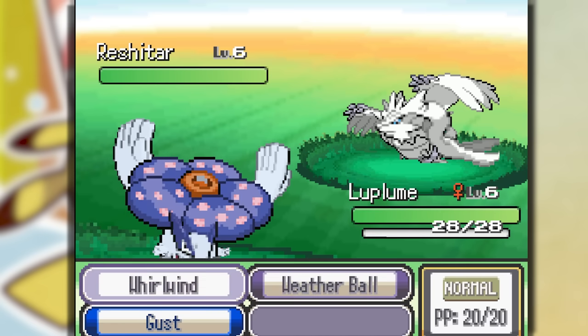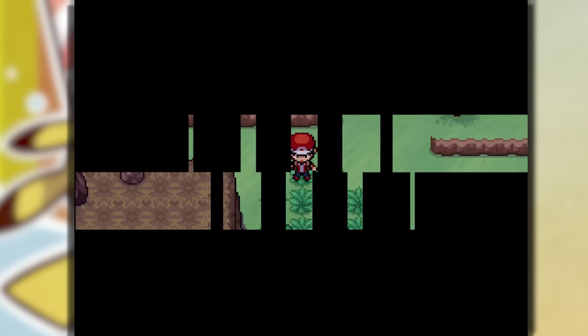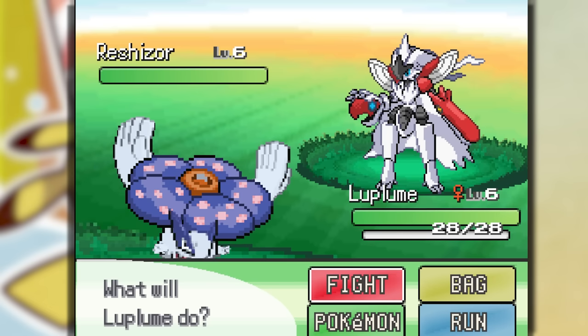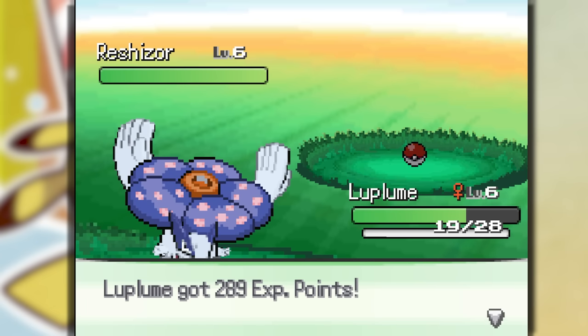This is a Reshiram! We gotta get this — we gotta weaken it. He has Dragon Rage too, which is insane. We got an even better one — this one most likely has Dragon Rage again. Yes, we got it in the third ball! This Pokemon is actually insane — we got three levels from that.